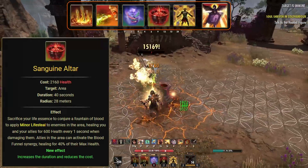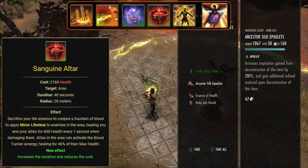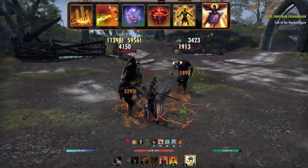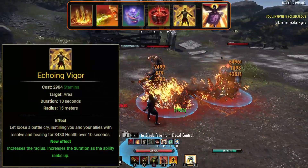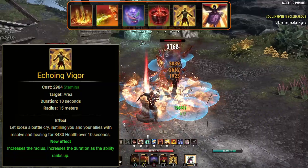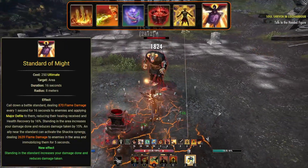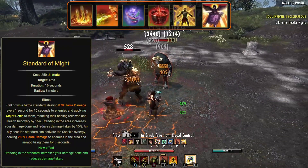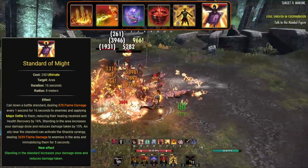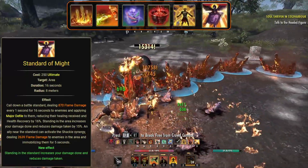We're also using Sanguine Altar, morphed from Blood Altar in the Undaunted skill line. You'll sacrifice your own life to conjure a Fountain of Blood to apply minor lifesteal to the enemies in the area, healing yourself every 1 second when damaging them. And if you have got allies, this can also proc a Synergy, restoring health to them. We're also using Echoing Vigor, morphed from Vigor — you'll let loose a Battlecry, instilling yourself and allies around you if they are present, healing you for health over 10 seconds. This is an overtime heal, so you don't want to spam this. For the back bar ultimate, we're using Standard of Might, morphed from the Dragonknight Standard in the Ardent Flame skill line. You'll call down a Battle Standard dealing flame damage every 1 second for 20 seconds to enemies and applying the Major Defiled debuff, reducing their healing received and health recovered by 16%. While standing in the area, you'll increase your damage done and reduce damage taken by 15%, and allies can also use a Synergy dealing flame damage and immobilizing enemies for 5 seconds.